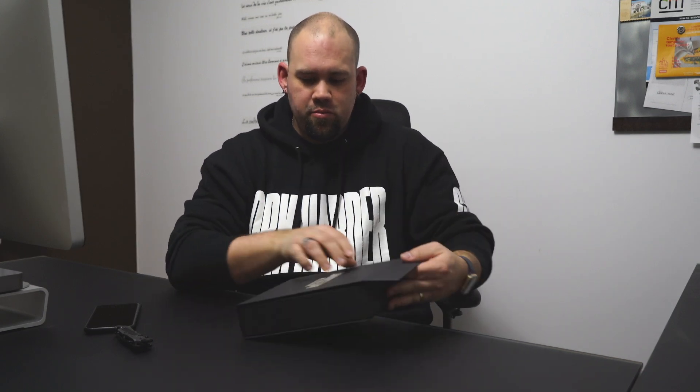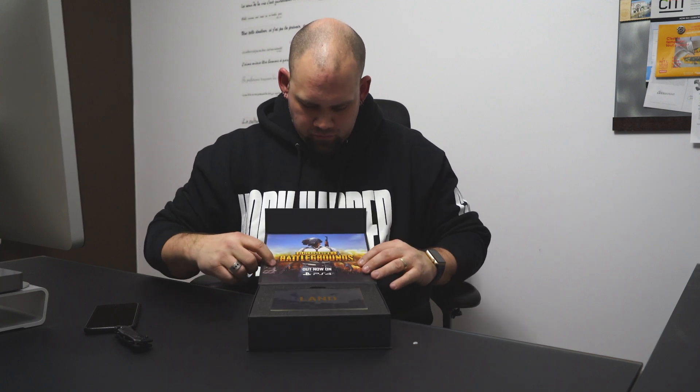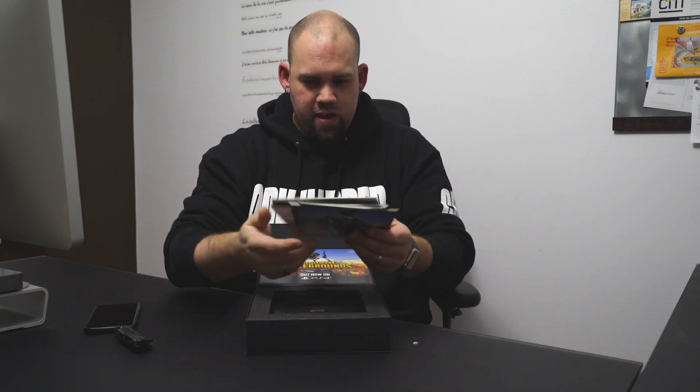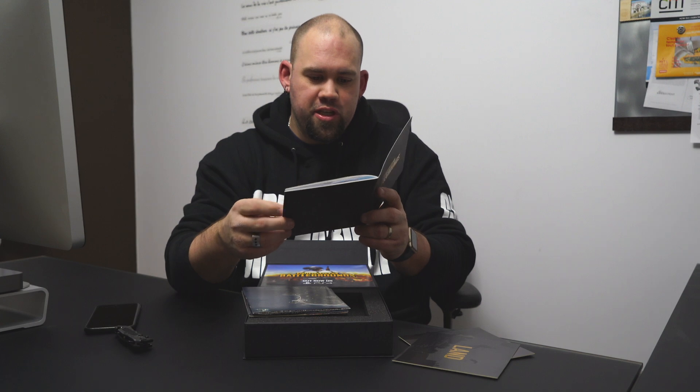Here's a nice little box. Open it like this — here's what I have inside. Once again, nice packaging. And what do we have here? We have a bunch of cards — hard cardboard cards. It says 'Survive' on one, 'Land' on another. I'll show them to you, and there's a small booklet.